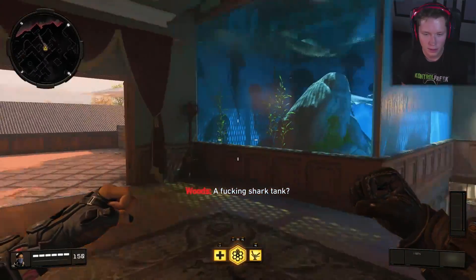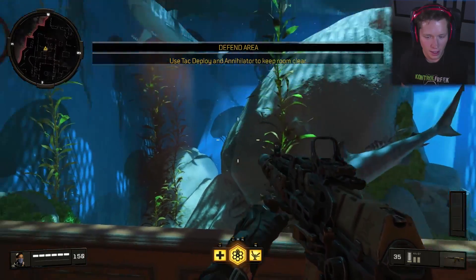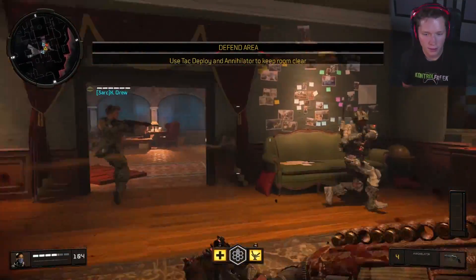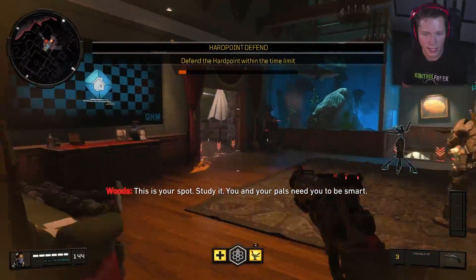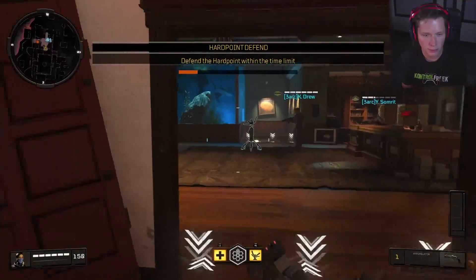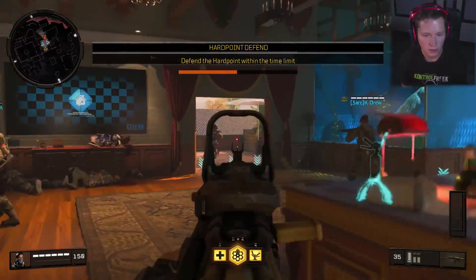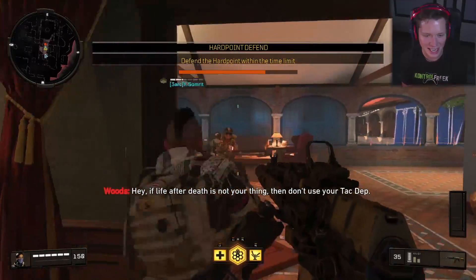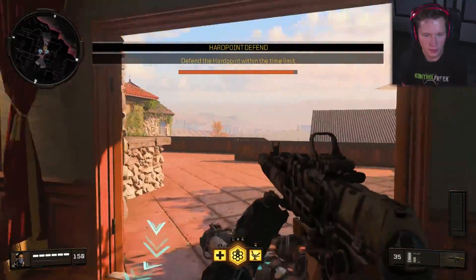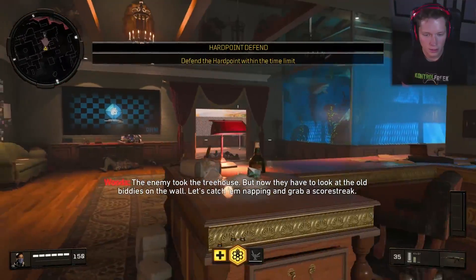A fucking shark tank? Yo, who the fuck lives like this? It's yours now — they use TAC deploy. Okay, here come the savages — defend your house, baby. Are these fucking paintings staring at me? This is your spot, study it. Watch out people. Where are these guys coming from? Got him. Dude, that shark tank is insane — that's really cool. I hope that's a call out. Don't use your TAC deploy. They're in shark, they're in shark, treehouse. But now they have to look at the old bitties on the wall. Let's catch them napping and grab a score streak.